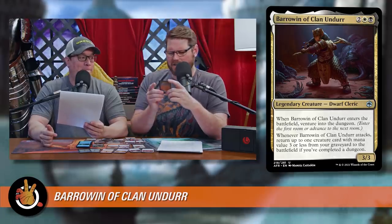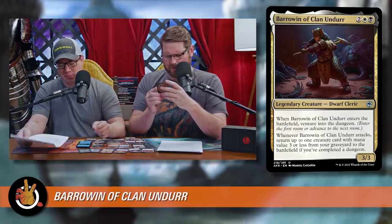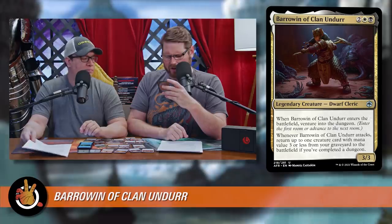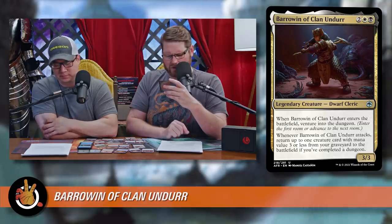We're only going to go through the multicolored legendary creatures that are new to this set. Let's begin with Barrowin of Clan Undurr. It's two white black for a legendary dwarf cleric — a 3/3. When Barrowin of Clan Undurr enters the battlefield, venture into the dungeon. Whenever Barrowin of Clan Undurr attacks, return up to one creature card with mana value three or less from your graveyard to the battlefield, if you've completed a dungeon.